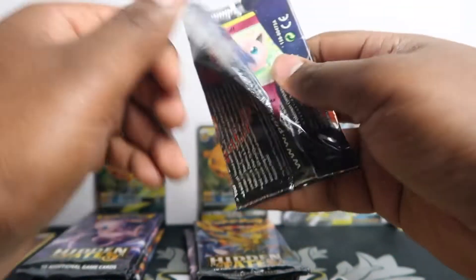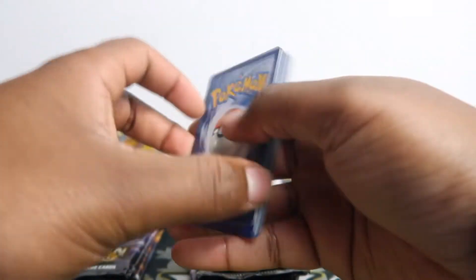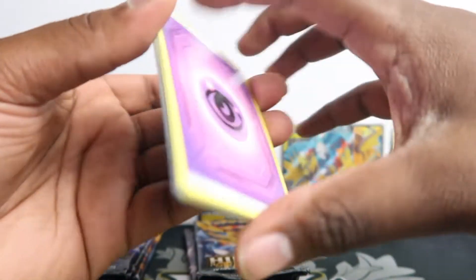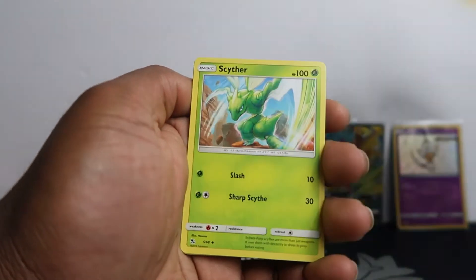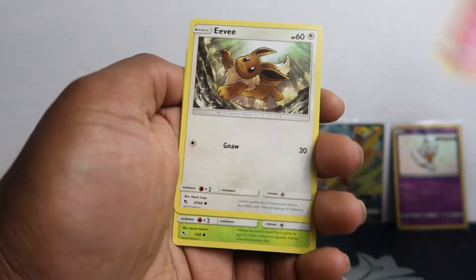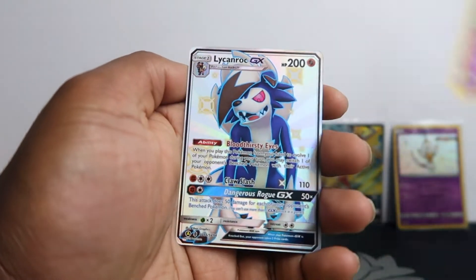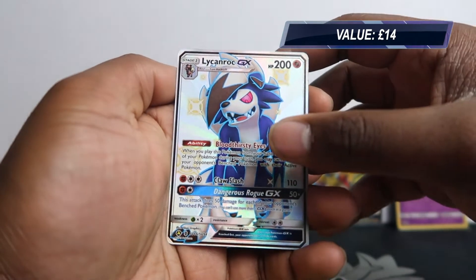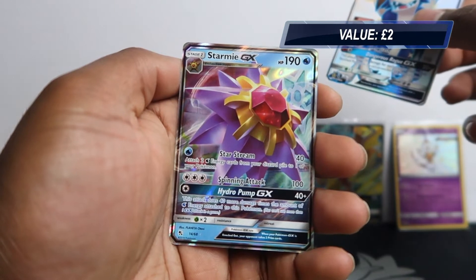On to tin number two — wasn't expecting that full art because I haven't seen that card in a while. The rainbows have gone up in price, so the colored version might have as well. Pack 1: Metapod, Poké Santa, Lady, Scyther, Jigglypuff, Eevee, Caterpie, Paras.